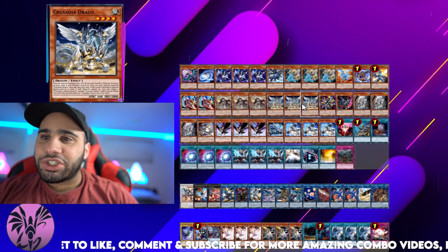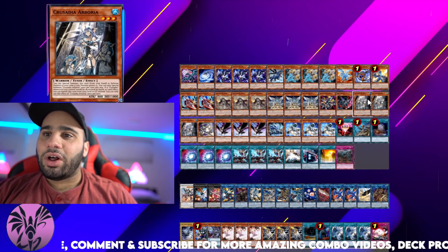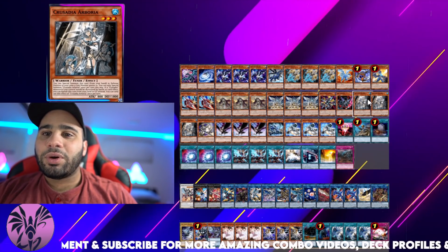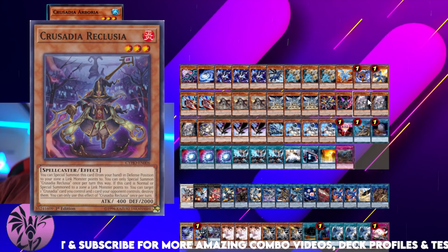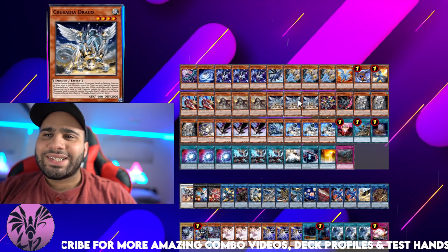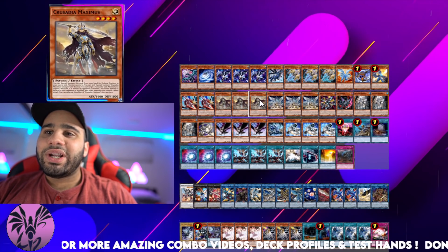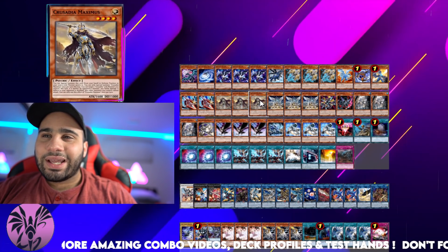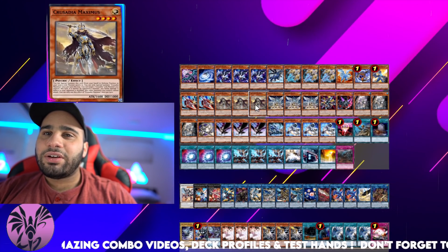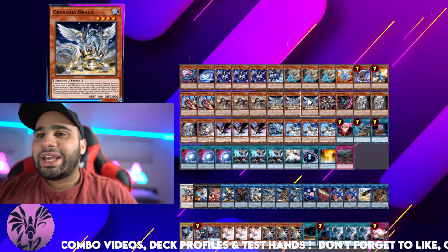Three Crusadia Maximus with three Draco, three Arborea, but no Leonis, and no Reclusia — the one that actually pops a card your opponent controls by destroying two cards, and if you have Arborea in the Graveyard, you can banish it to protect yourself. I would be playing Reclusia in this deck, because it allows you to break through boards going second and play through There Can Be Only One. It is a Fire attribute though, so it might not be what you're looking for if you want Light and Dark attributes for Levineer plays, but I still feel like Reclusia deserves to be played.